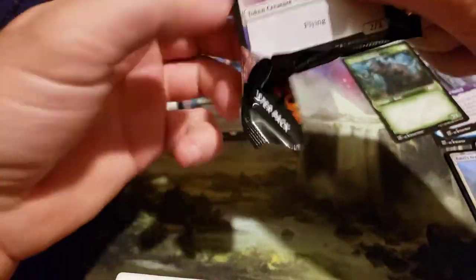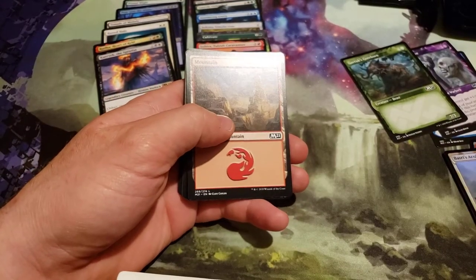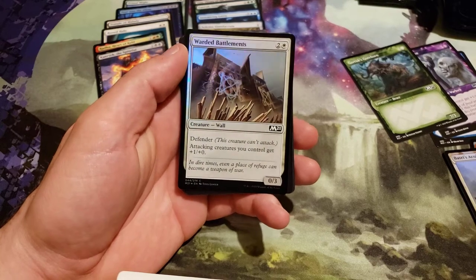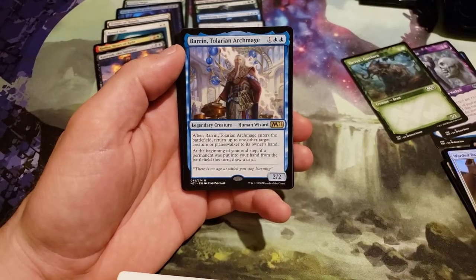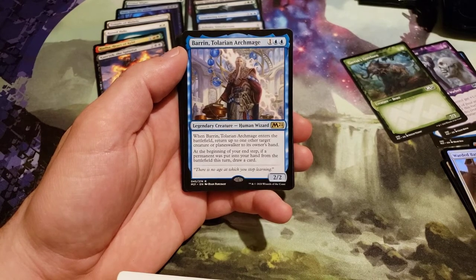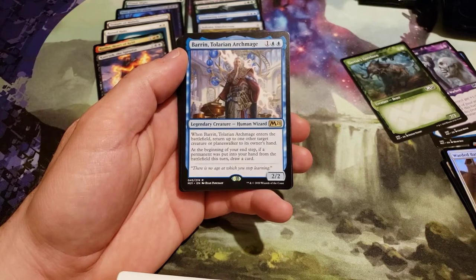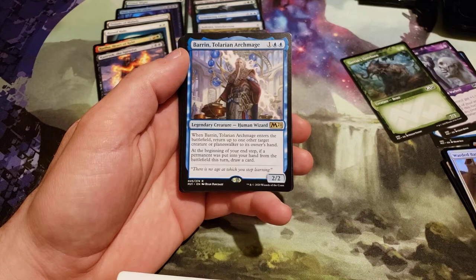Now if I can get the Ugin, that'd be awesome. Although I don't think I've gotten more than 2 Planeswalkers out of a single box. Foil Warded Battlements and Barren Tolarian Archmage costs 3, 1 generic and 2 blue. Legendary creature. When it enters the battlefield, return up to 1 target creature or Planeswalker to its owner's hand. At the beginning of your upkeep, if a permanent was put into your hand from the battlefield this turn, draw a card.